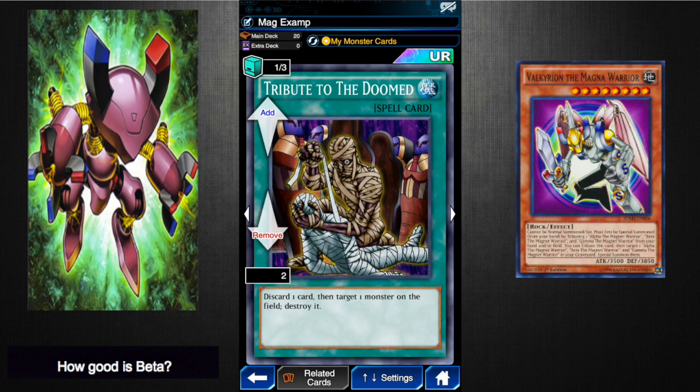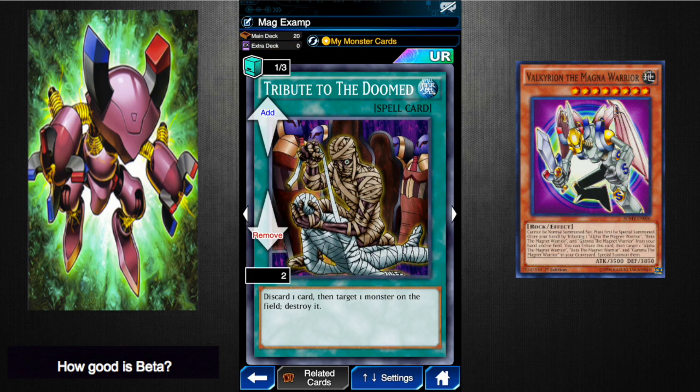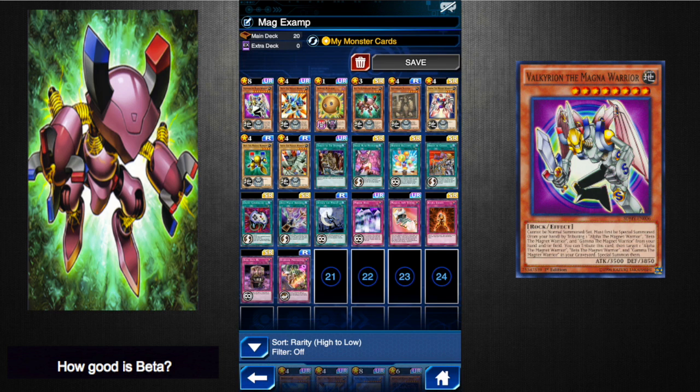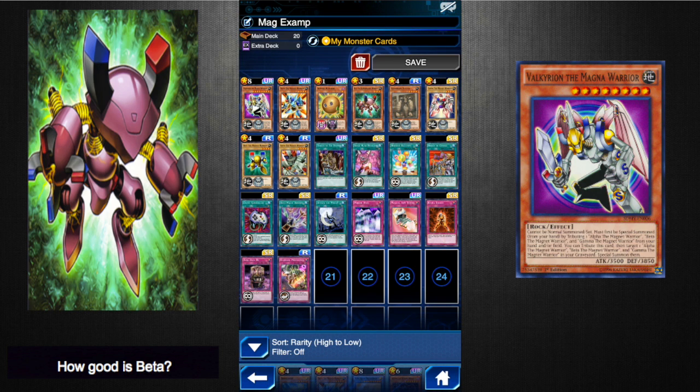Tribute to the Doomed is great because you get to discard one card then target one monster on the field and destroy it. There's also an interesting interaction: if you activate this card and discard a Delta when you already have three in the graveyard, and your opponent Champion's Vigilances the Tribute to the Doomed, you still put the Delta in the graveyard — which is pivotal, because then you'll still be able to summon Valkyrian the Magna Warrior and there's nothing they can do about it.